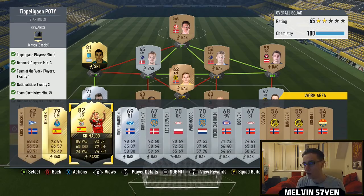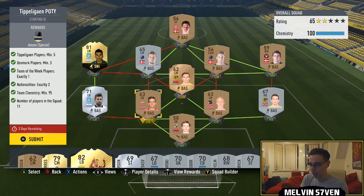Originally I got this Grimaldo in-form for £12,500, then realised there's not a Portuguese Benfica player, so he doesn't get perfect chemistry. Now I believe if you follow this exactly you will get the 95 chemistry.